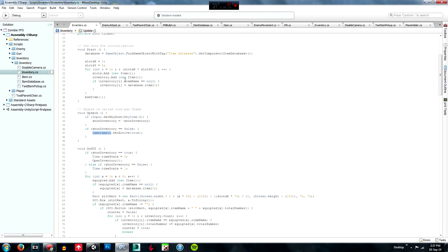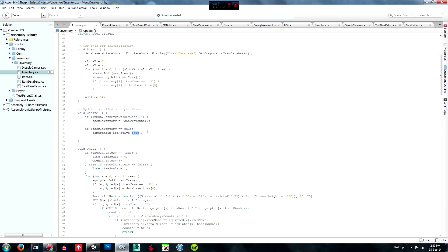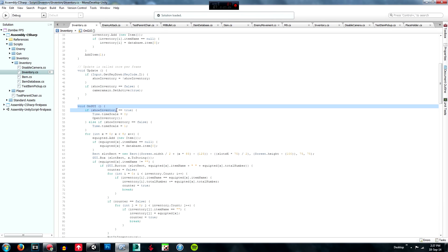In OnGUI, we handle the pausing. If showInventory equals true, then we set Time.timeScale equal to 0 — the normal time scale is 1 — and you can slow down or increase time using the Time.timeScale property. Then we call openInventory.